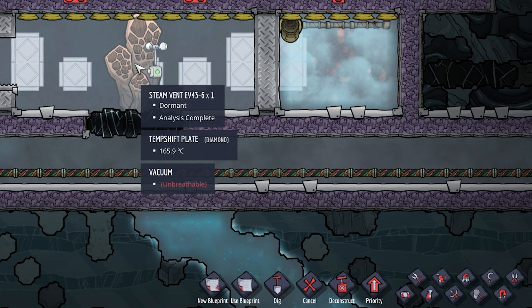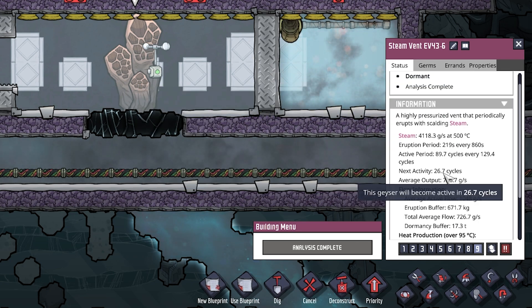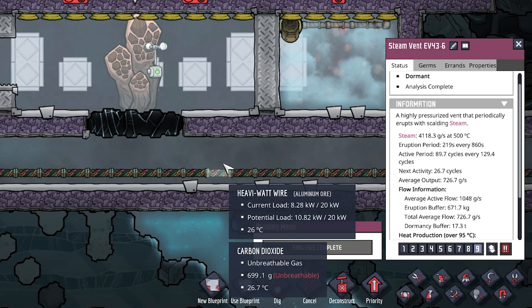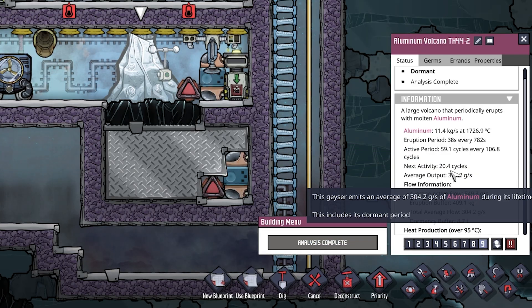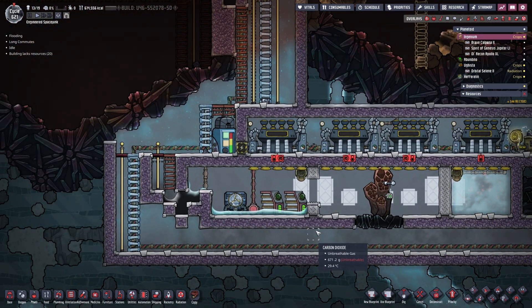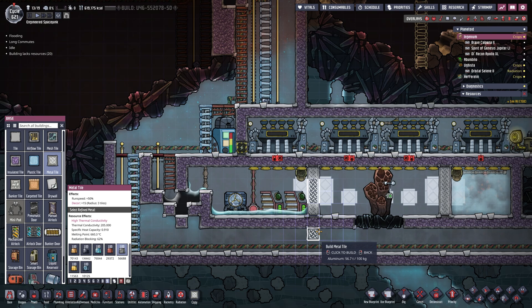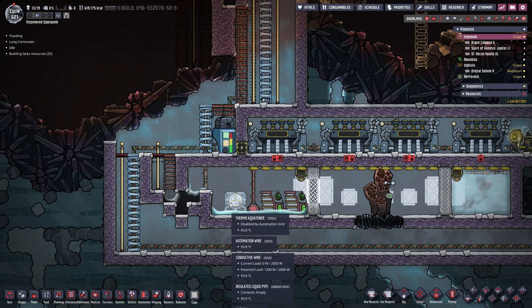Down here on the bottom, the steam vent timer is analyzed. Next activity in 26.7 cycles — so that is some ways to go. And over here our aluminum volcano: next activity in 20.4 cycles. All that's left to do is plop in those two metal tiles, those two insulated tiles, and then turn our thermo-aquatuner back on. It's literally this simple.